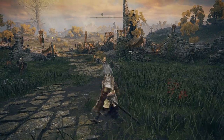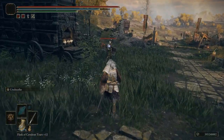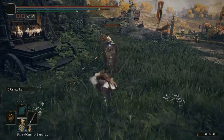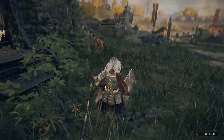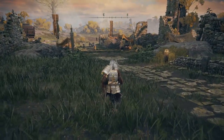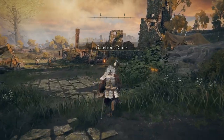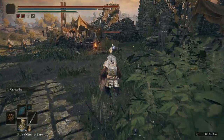The description of the Uchigatana reads: a katana with a long, single-edged curved blade — a unique weapon wielded by samurai from the land of reeds. The blade, with its undulating design, boasts extraordinary sharpness, and its slash attacks cause blood loss.